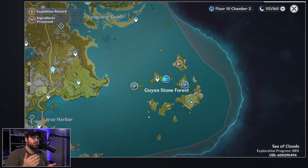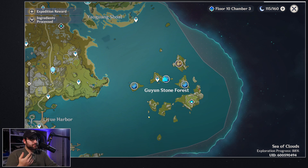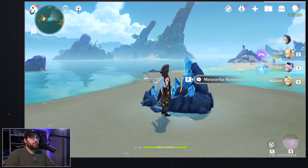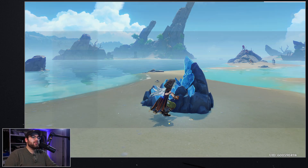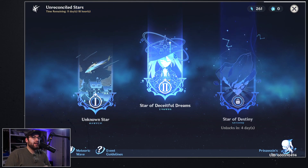Let me talk a little bit about how this second stage works. Basically, once you log in you're going to get a new quest pop up. You do the quest, follow up with the people who are sleeping, talk with a couple of characters other than Fischl, and then eventually once you do all the talking quests there's a little bit of combat involved. You finish the quest and now you get to actually take part in the event.